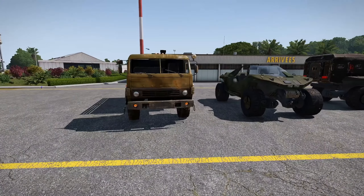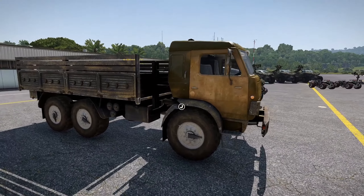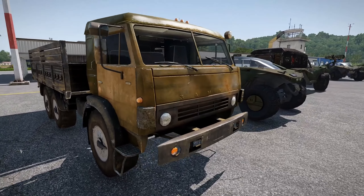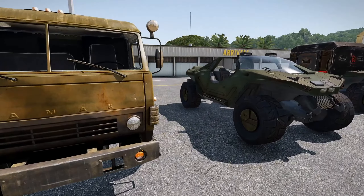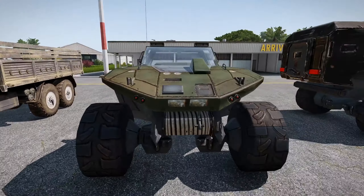Moving on, we have the next faction: the Insurrectionists. Sadly there's no Covenant in this mod because it takes place before the humans met the Covenant, so there's just a rebel faction of humans and the UNSC humans and some civilians. We have some Warthogs and a weird APC Warthog that just has a box on the back — you get in and you're protected. It fulfills its role as an armored personnel carrier but it is basically just a box on the back of a Warthog.